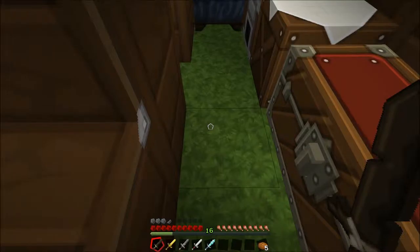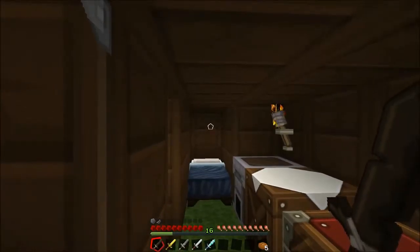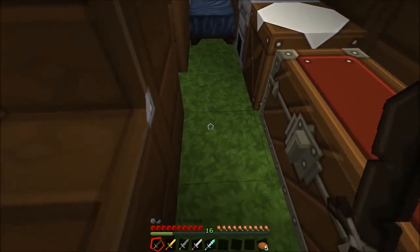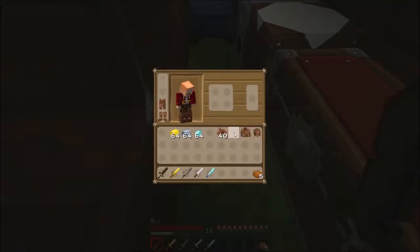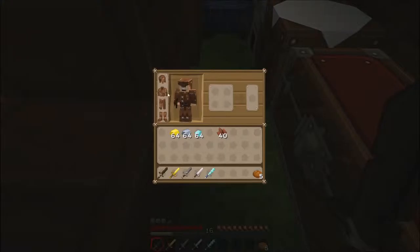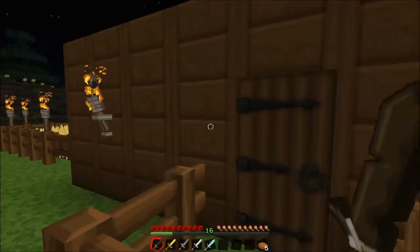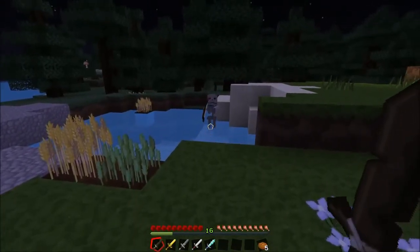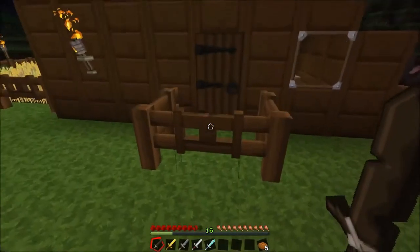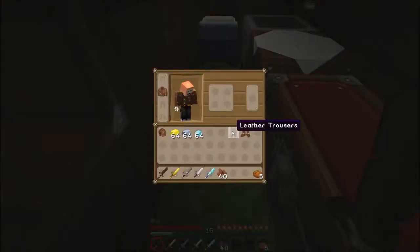Iron swords are more than enough for most enemies, whereas with diamond you kind of want to reserve it for when you've got your diamond armor on so you're not going to lose it through death or fall into lava. So that's your general five attack weapons. Just above the health bar we have an armor bar — this comes and goes as you take armor off. A full set of leather armor only protects you by three and a half pips, which is not an awful lot.